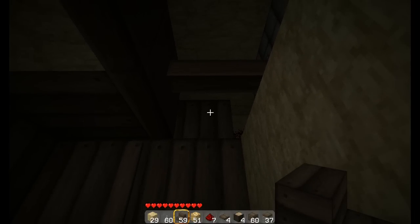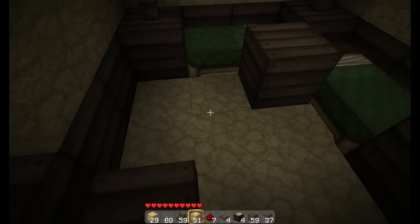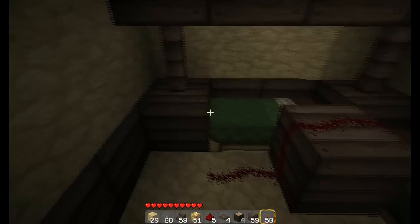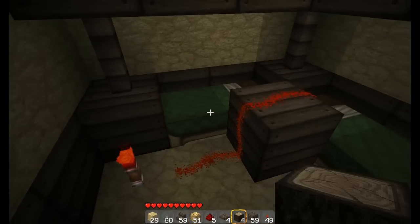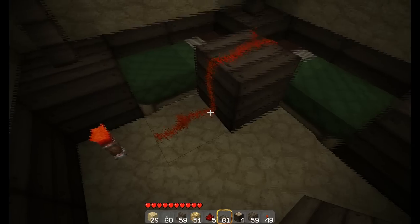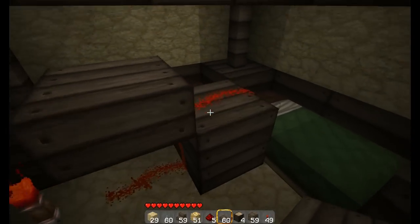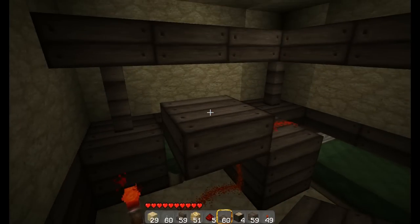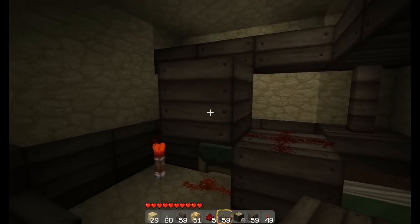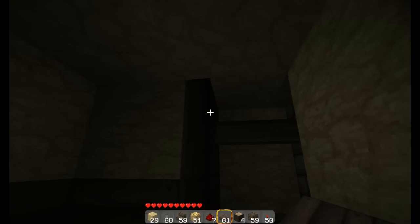If you have a block and you're trying to get power up something like this, and you want to conceal the wiring, you can easily put a half-step right there and the power will still travel up the block — covering up partial wiring. But if you put a second half-step it will cut it off, because it'll count as a full block.